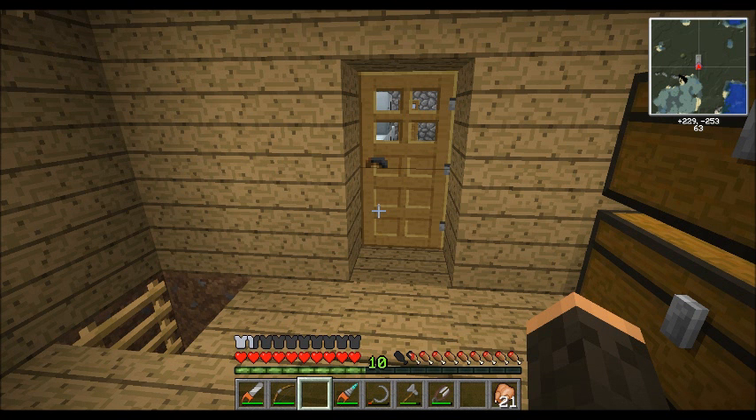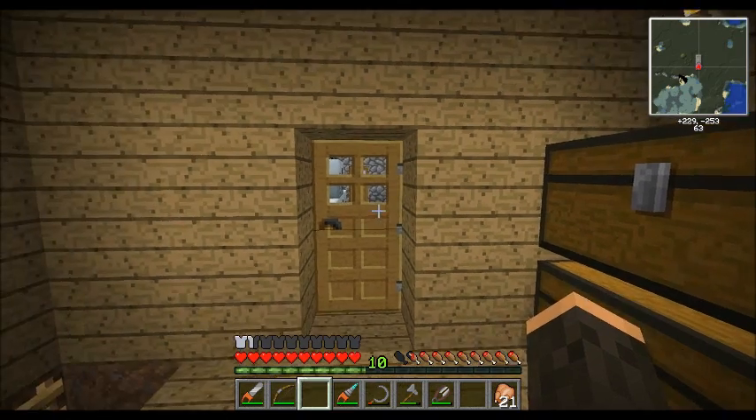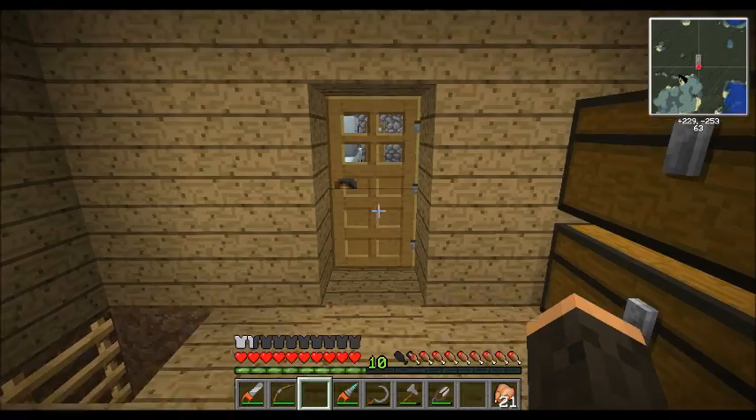Hello and welcome back to my Let's Play Industrial Automation. This will be Episode 5. I've decided I'm going to need to build some more buildings out of smooth stone, so we're going to build our first automated system using Red Power to generate smooth stone for us automatically. Let's go ahead and get started.